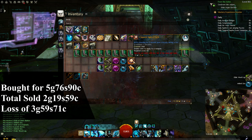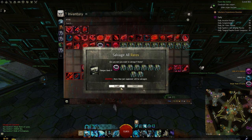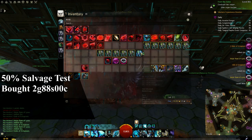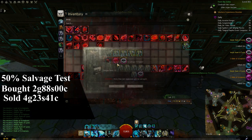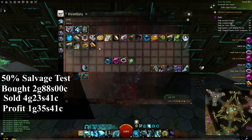For this test, I will be salvaging 40 rare armors — 20 with the Black Lion Salvage Kit and 20 with the Silver-fed Salvage-o-Matic. I bought these for 2 gold and 88 silver. With the items received, I sold them for 4 gold, 23 silver and 41 copper. This made me a profit of 1 gold, 35 silver and 41 copper.